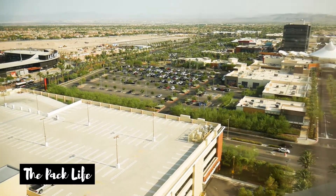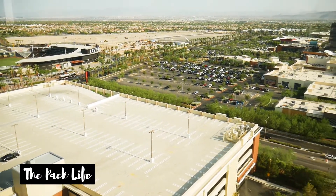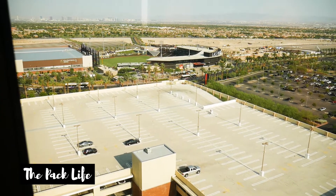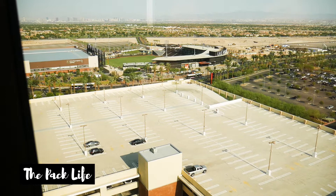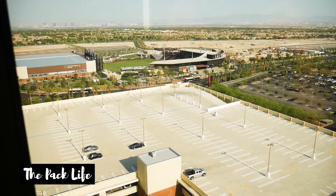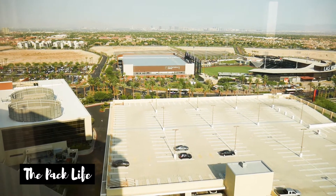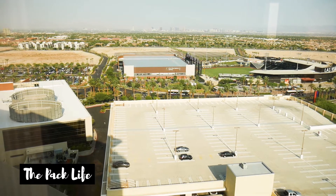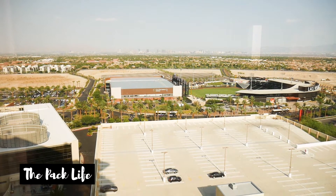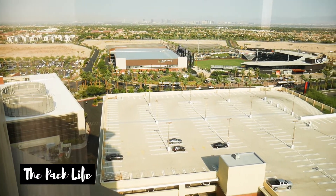I just want to show you guys the view real quick before I break this pack of Prism. If you look straight ahead, this is where Vegas' farm team — their baseball team — plays. I think they're called Area 51. I think they're associated with the Dodgers. And then there's the Vegas Knights practice facility, and in the background is the actual Strip. So this has been my view for the past two days.